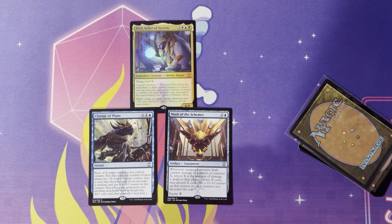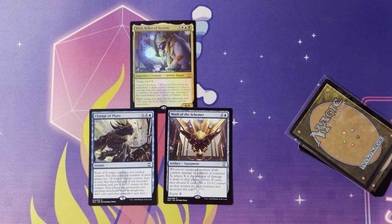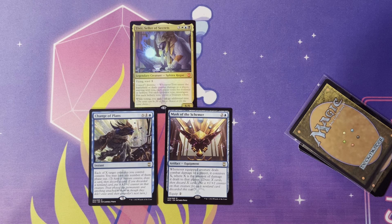Last but not least from the Obscura deck — Change of Plans. X, one in blue. Each of X target creatures you control connive, then you may have any number of them phase out. It's just such a great card. At instant speed for one and a blue plus your chosen number of targets — put this in like a Hinata, Dawn-Crowned deck and this card would be absolutely insane, cause you're just paying one and blue and selecting your targets and it's pretty much free. Change of Plans is so much fun because it's card draw, you pitch stuff you don't need or can recur from your grave, and then you get to phase them out. You leave yourself open because you can't phase out yourself, but you phase out your important stuff in case of board wipes. Really good card, really good deck.